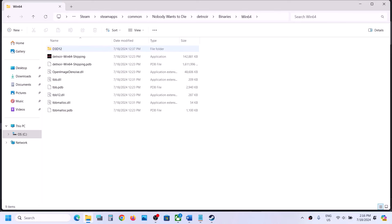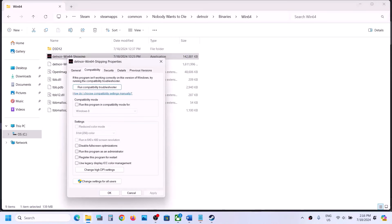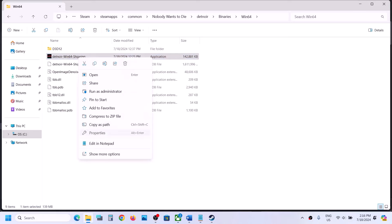If that does not work, open the Binaries\Win64 folder, right-click on the exe file, select Properties, go to the second tab, put a check on the box which says 'Run this program as an administrator,' hit Apply, click OK, and try launching the game from here.